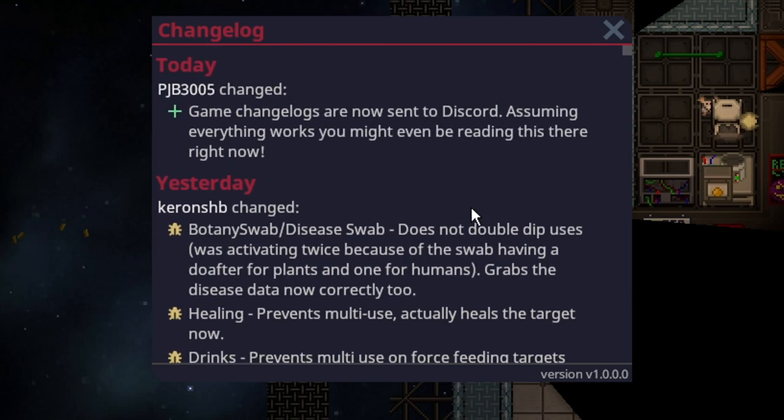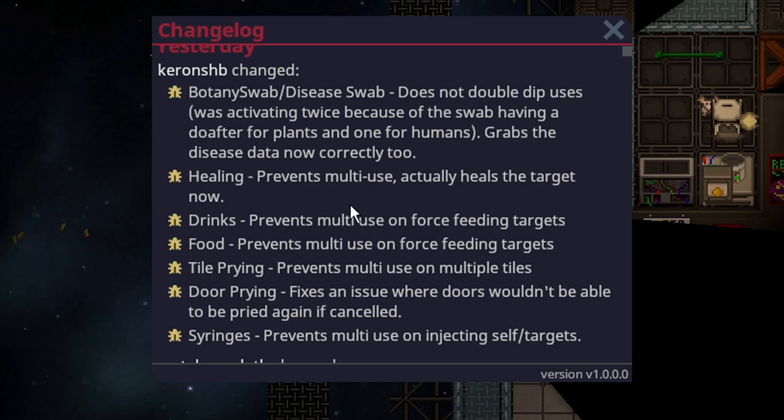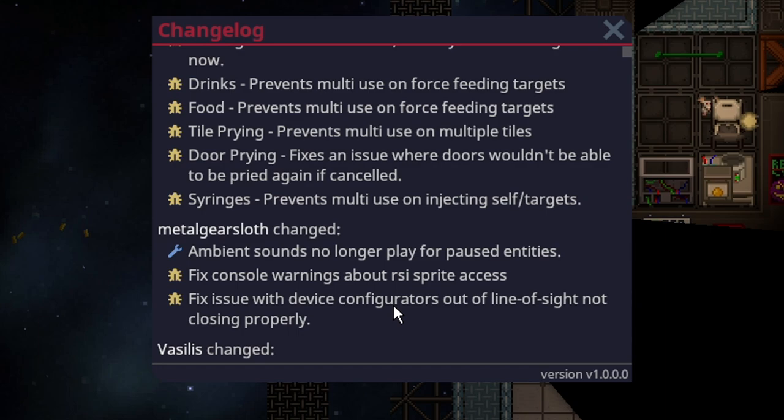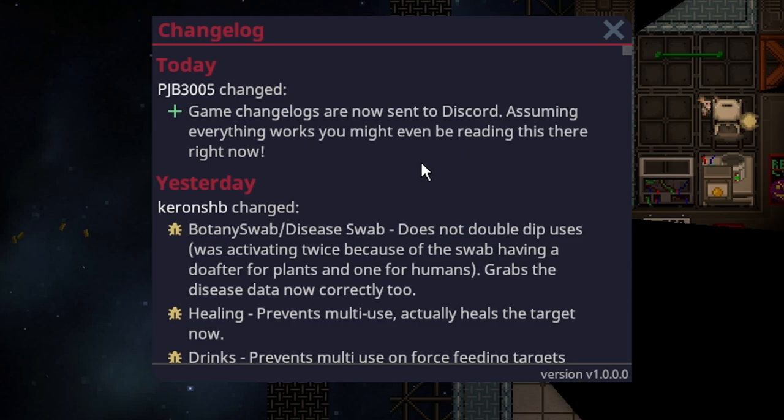Anyway, it was a light week for content — almost all of it was bug fixes or tweaks. The chemistry bags and APC changes were basically the only real forward-facing updates. A lot of things were back-end changes, like the do-afters refactor, which broke a lot of things. As you can see, yesterday was literally all fixes for that change. There are also useful things for mappers, like ambient sounds no longer playing for paused entities, which is great for emergency lights.